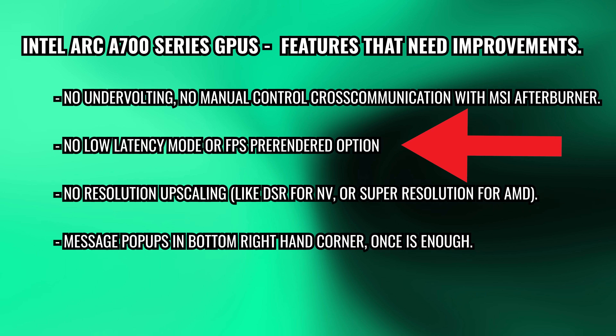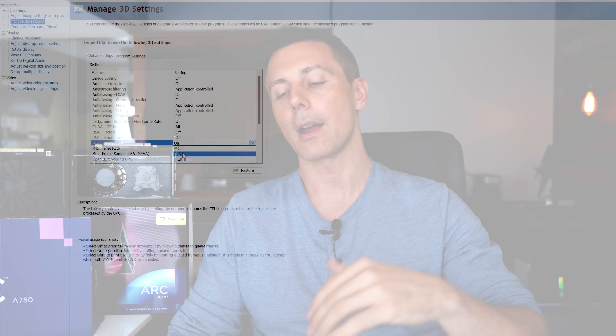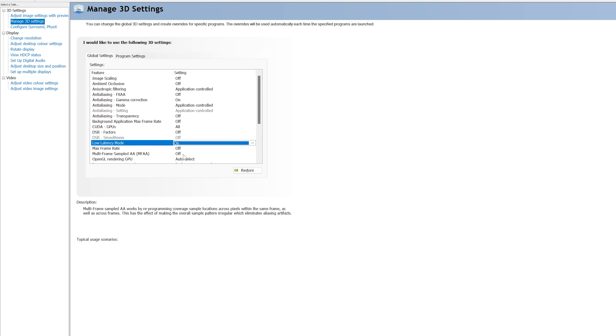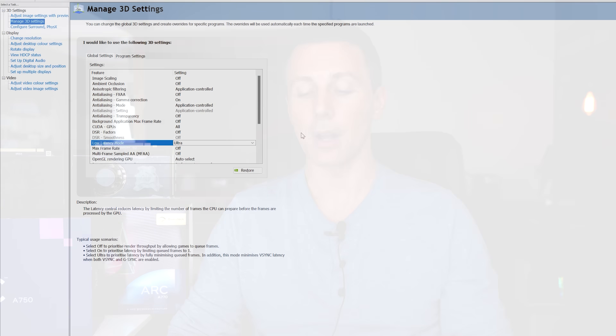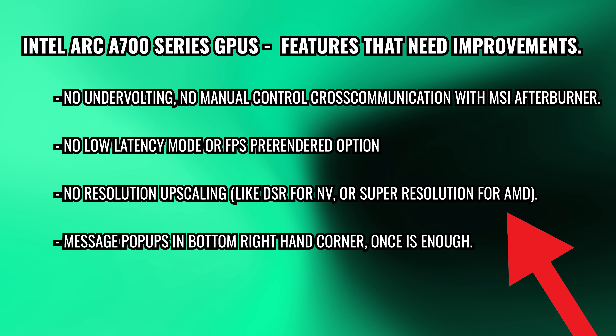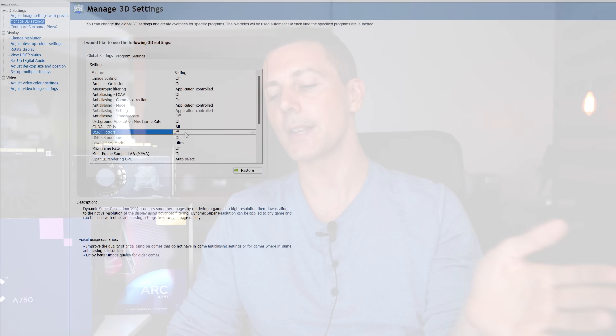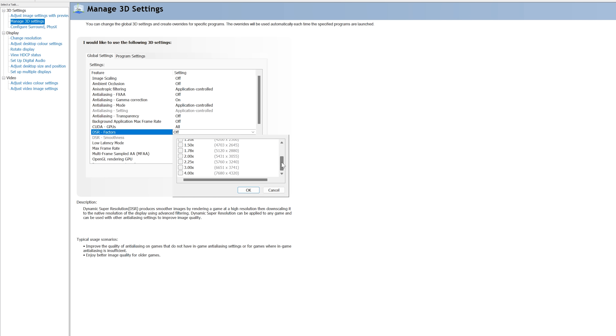There's also no low-latency mode or FPS pre-rendering options like those available in AMD and Nvidia's driver suites — which can be great for competitive gamers or anyone wanting snappier desktop response. And there's no resolution upscaling equivalent to Nvidia DSR or AMD Super Resolution, so if you have a 1080p and a 1440p monitor and want to output 1440p from the 1080p display for a smooth dual-monitor setup, you can't do that on Intel ARC GPUs yet.